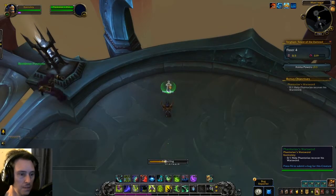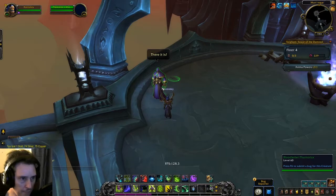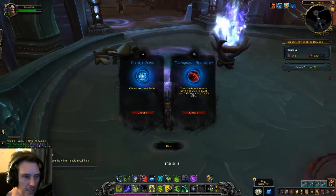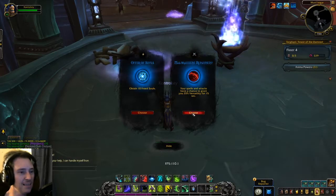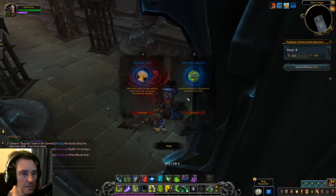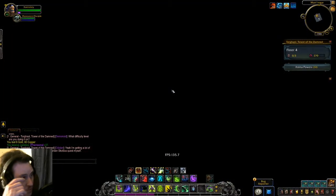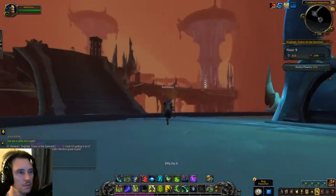Oh, there's the weapon. You're welcome, man. Thank you. What do I get? Ten percent more agility, or your spells attacks have a chance to grant thirty-five percent. I don't know which was better. I'm just going to go with that one. Welcome to my team. Can I exit with him? We'll see in a second, won't we? Floor five. I lost my guy. Darn it. Getting longer.